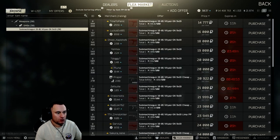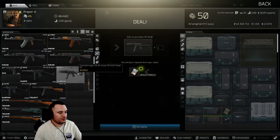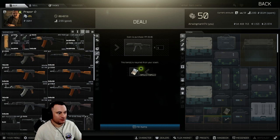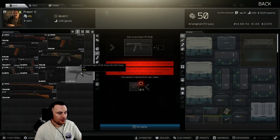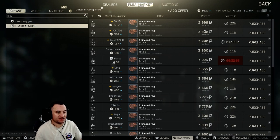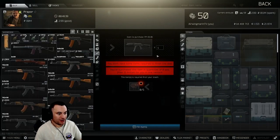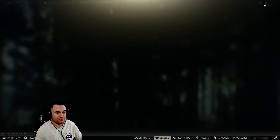I always just buy it from Prapor for around 20,000-21,000 rubles. It takes Prapor level two to buy it directly, but at level one there's the ability to barter for it with T-plugs. In fact, sometimes it's actually cheaper to go that way — right now you need five T-plugs and you're getting it for 15,000 or less, which is a little bit cheaper and gives you the same firearm.